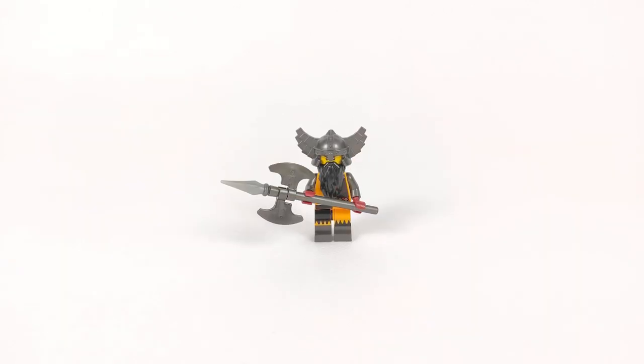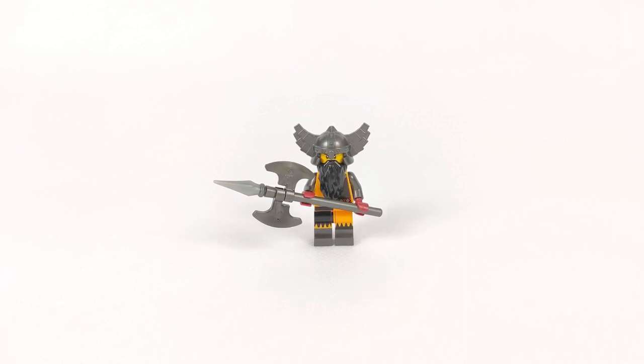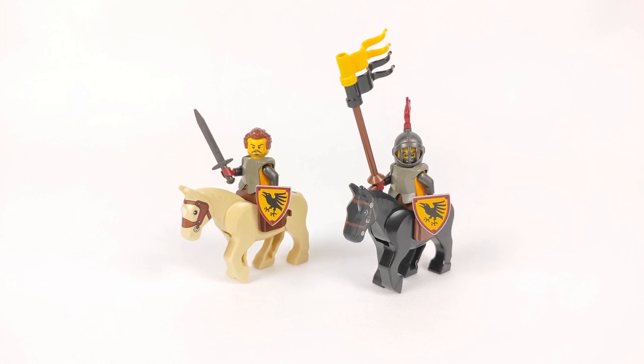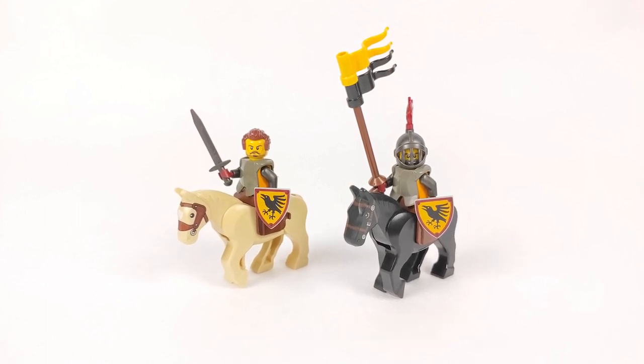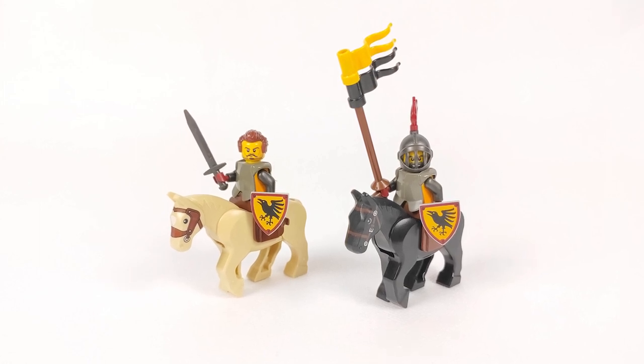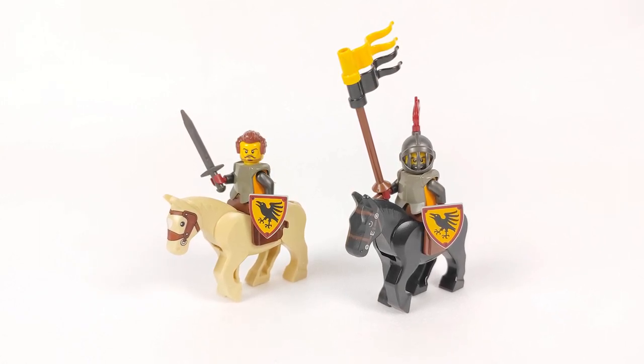And then I had to make a couple of totally different heroes, so one is strongly inspired by dwarves from the Lord of the Rings, with a fancy helmet, a long black beard, and a huge axe. The other heroes I made are two horsemen, one being the general, and the other his right-hand man with the bar-covered helmet, carrying the faction pennon.